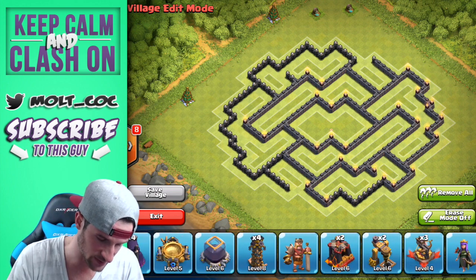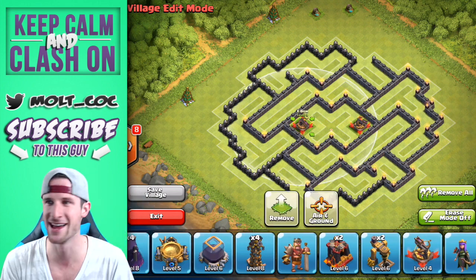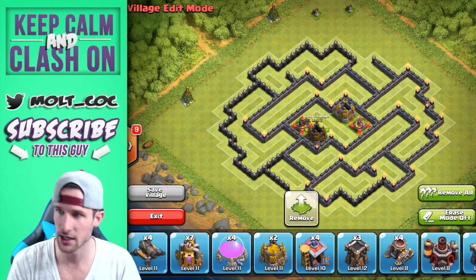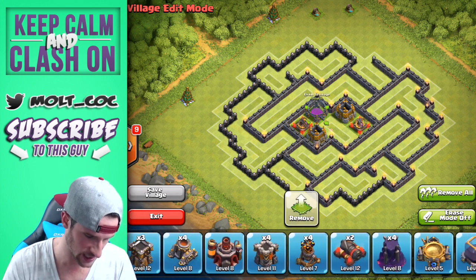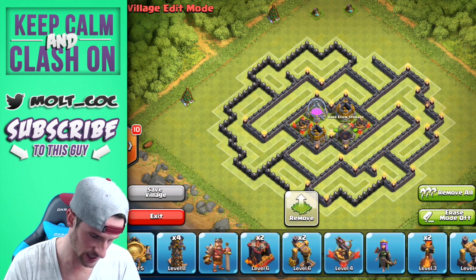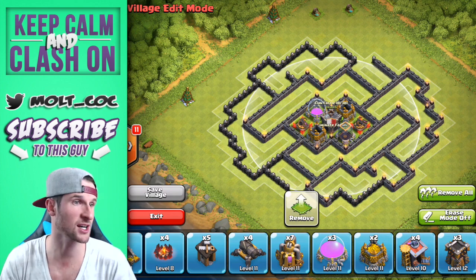You guys have two X-bows, I have three — I'm not bragging, I honestly miss Town Hall 9. So we're going to put those X-bows in there, bring in some gold storage, an elixir storage, our dark elixir storage, and then our clan castle. There's the core for us.